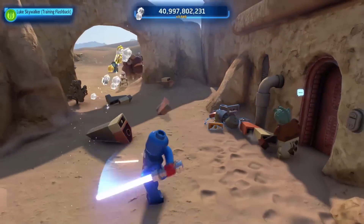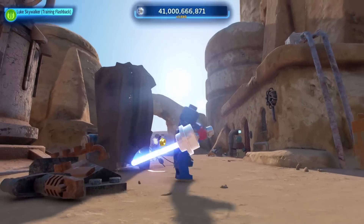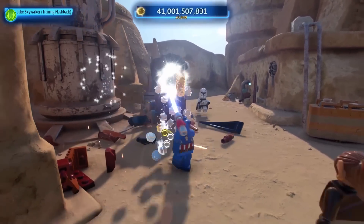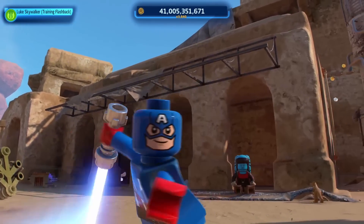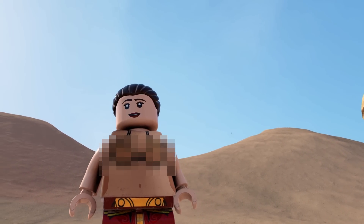Next up is Captain America from the Avengers. Much like every other odd mod available for this game, there isn't much besides the skin redesign — so he only comes with your standard blue lightsaber, and that's about it.